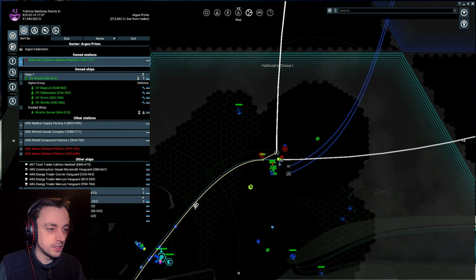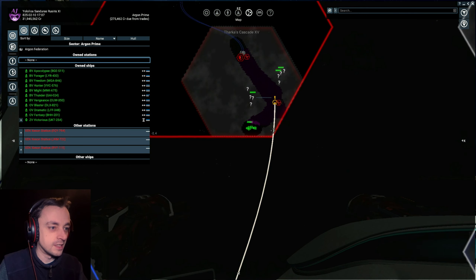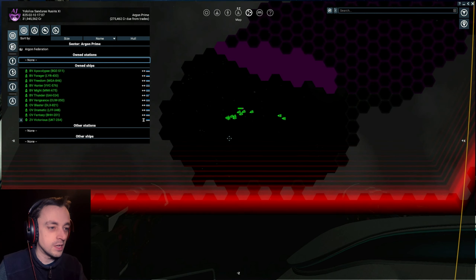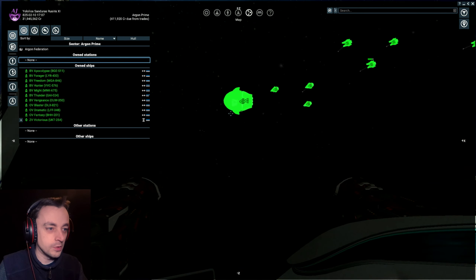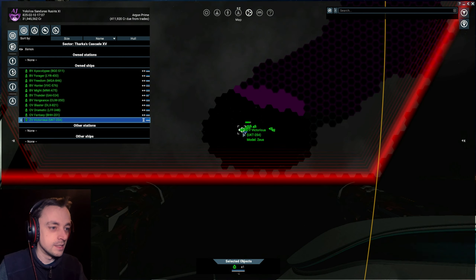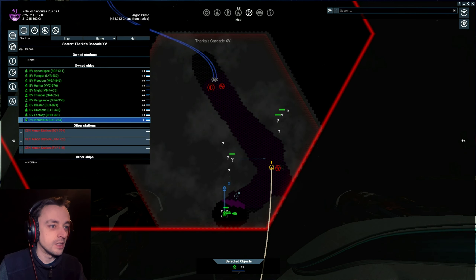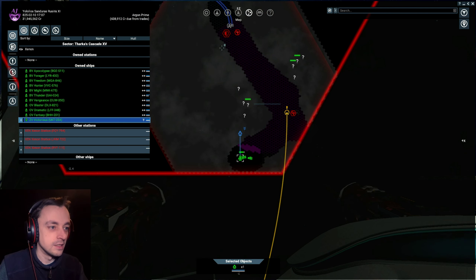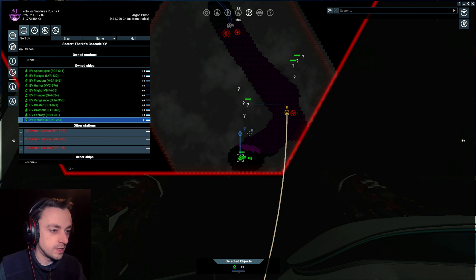Over at the other side, I have my main fleet led by the Victorious, as I figured that would be a good ship to lead. The rest are just following behind. We're going to explore this area, Tharka's Cascade, and most likely take out this station over here.